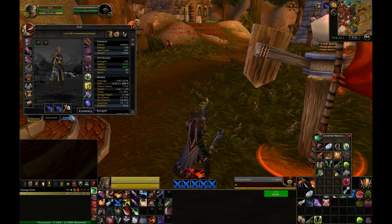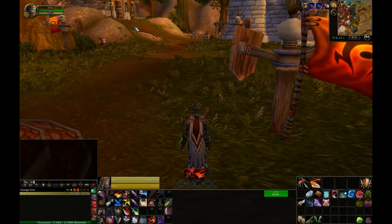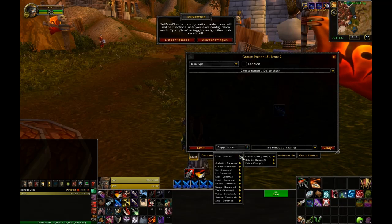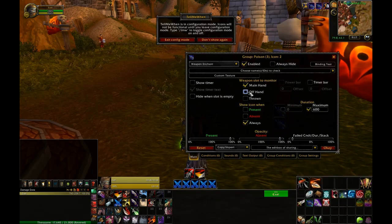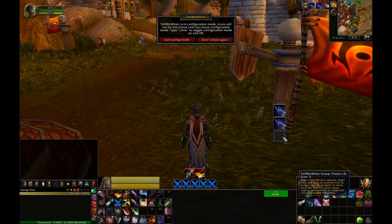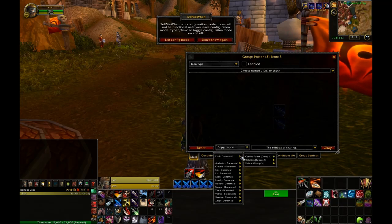I'll go ahead and apply poisons to the rest of my weapons. I can just repeat the process of making new icons for each weapon — copy icon like I did before and make sure I set it to the offhand for the second one. The third one will just be set to the throwing weapon.